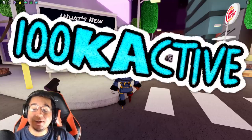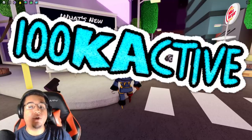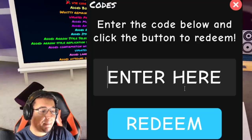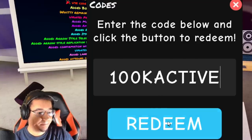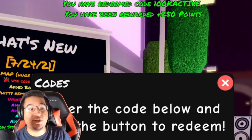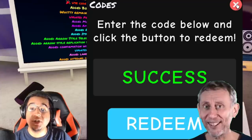So a lot of stuff to go over in the update! We've got a new code — if you guys use code 100kactive, go up to the BlueTuner logo, type in 100kactive, and you get 250 free points by redeeming it. Make sure you guys do that!